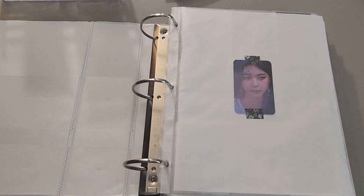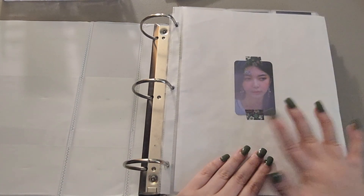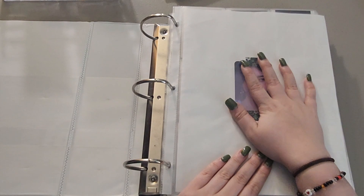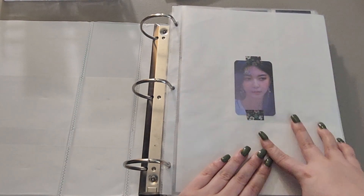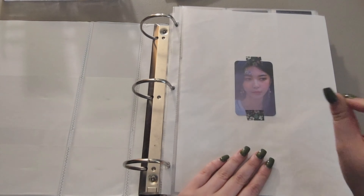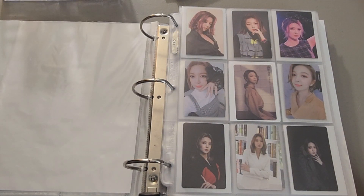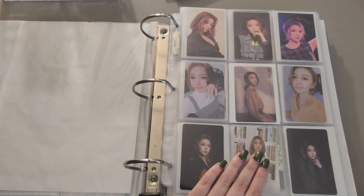Next is the girl group binder, which is considerably smaller since I moved some stuff into my mini binder. We're gonna start with Dreamcatcher — they just had a comeback and I love them. The comeback is so good, the other songs on the album are so good. There's literally screamo Dami and I'm here for it because that's what I used to listen to back in the day.